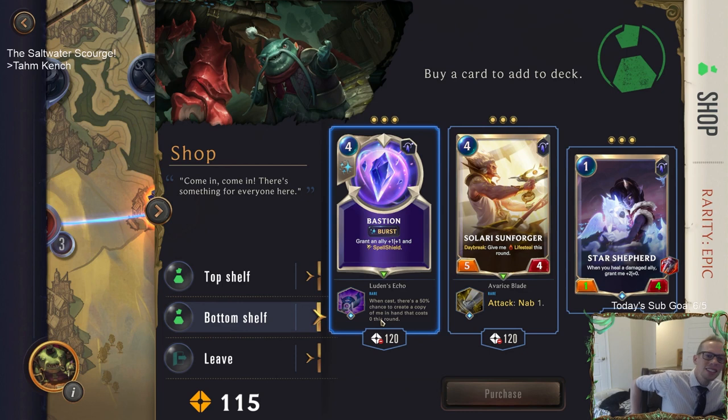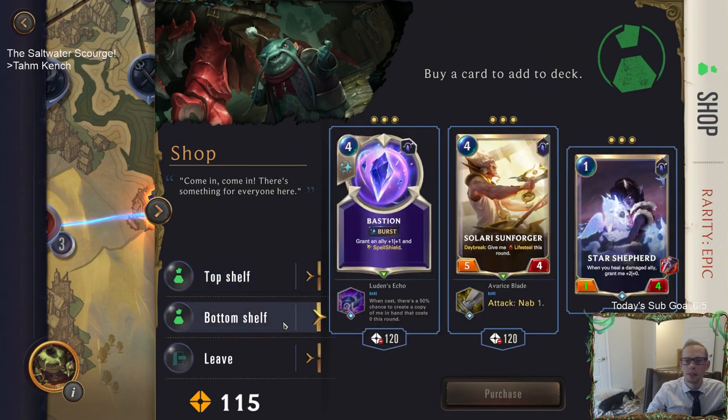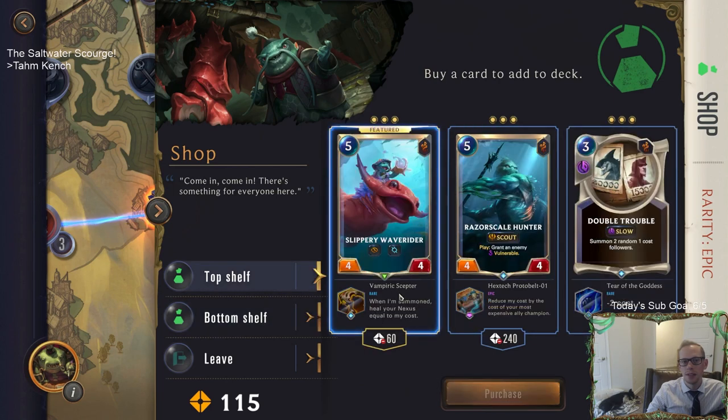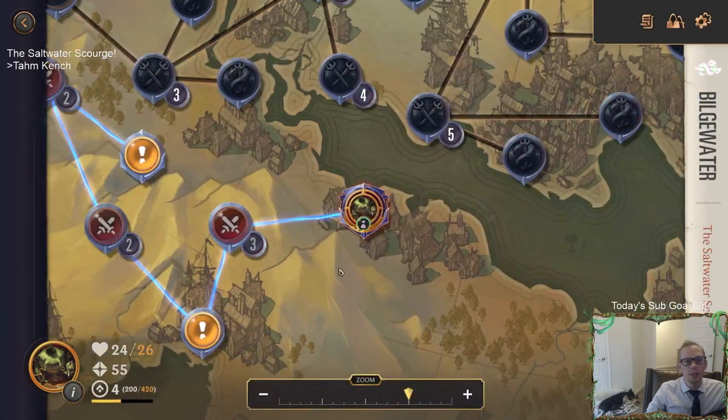When cast there's a 50% chance to create a copy of me in hand that costs zero this round. Sun Forger - attack nab one, it has Lifesteal. Lifesteal is always really good. We're going to skip more copies of the Star Shepherd. We only have 115 gold - let's get the Slippery Wave Rider with the Vampiric Scepter. I think it's only 60. Now I don't have any gold - we need to do more fighting to get more gold.